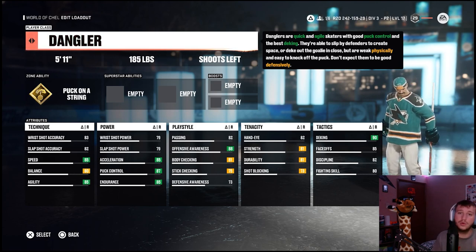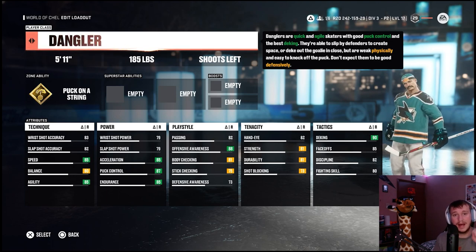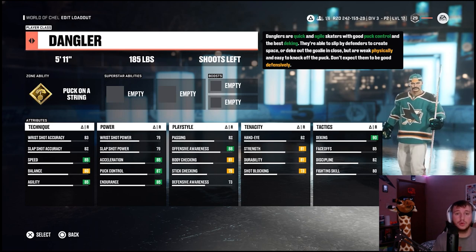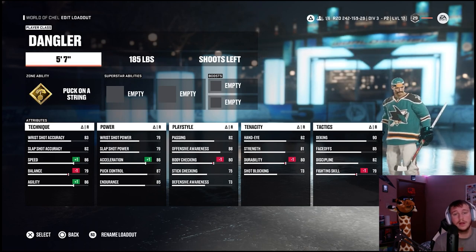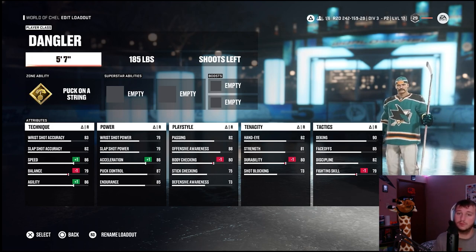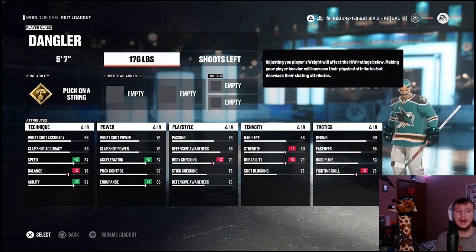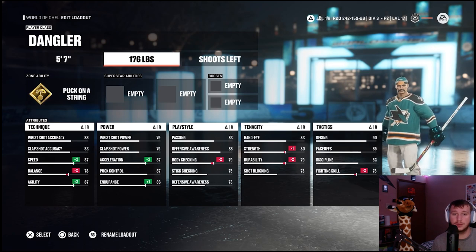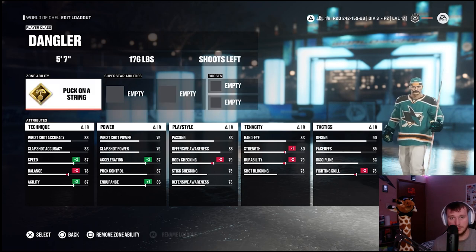We have to make him five-foot-seven, because that's the smallest we can go in EASHL — unfortunately he was five-foot-four in real life. For his weight, he was five-foot-four and 176 pounds, which is actually pretty heavy for that height. He was of course a left-handed shooter. For technique attributes, add five to agility and four to speed — Gerby may not have been the biggest but he was definitely quick and agile.